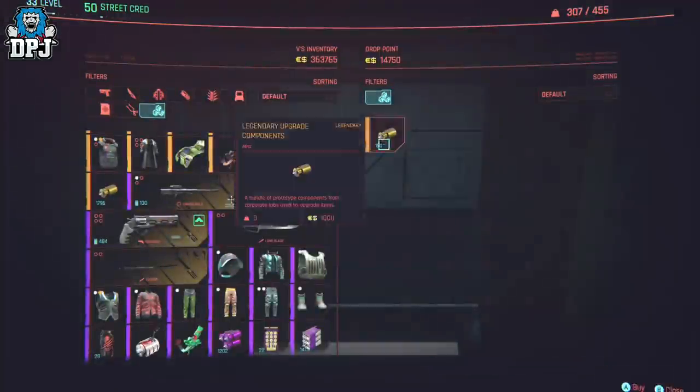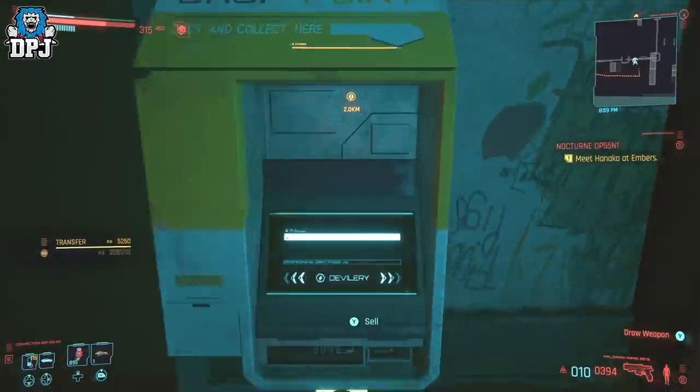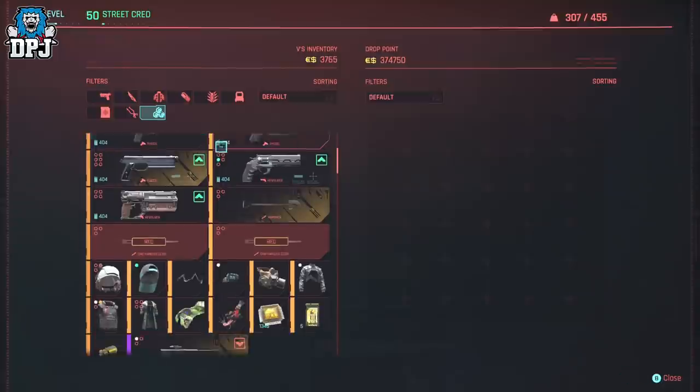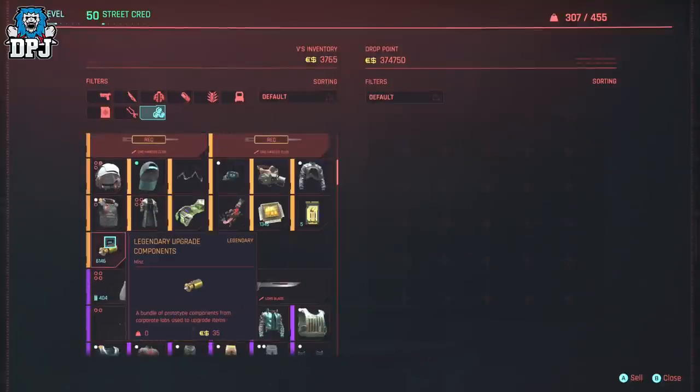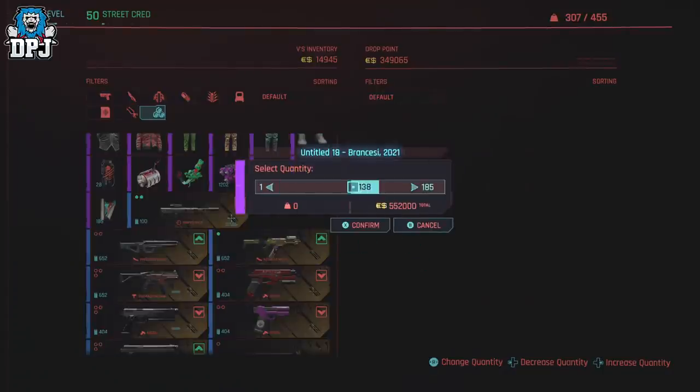Quick rundown: sell the machine a set number of materials such that it will cost half of your overall eddies to purchase back. Use the duplication glitch, go back into the machine, and repurchase them an unlimited amount of times. When you are done you will have all these materials stacked. Then use the paintings to get your eddies back from the machine. You can use this for materials needed in crafting certain items.